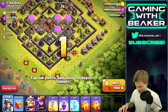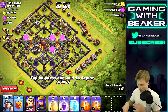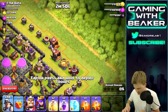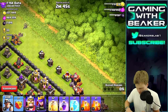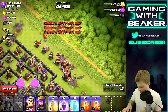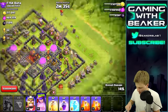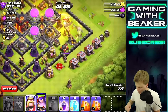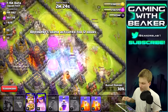Time to go - the queen is in a kind of weird spot. Let's drop miners: one two three four five on each side, and then the rest in the middle. Dropping the queen up here, and dropping the king down there where the enemy queen is. Rage spell, freeze spell, go go go miners!